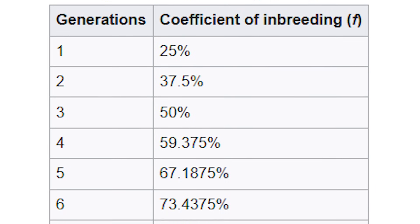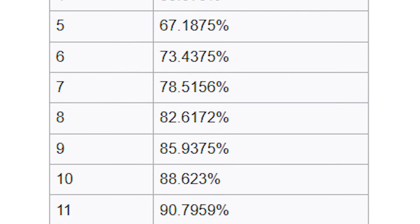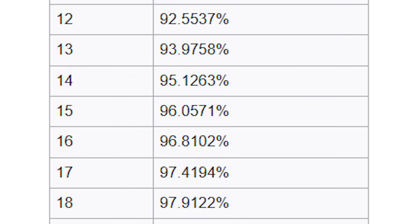As you can see, the more generations that practice inbreeding, the higher the coefficient gets, the more predictable the genetic outcomes become, and the more likely the new generations are going to have inherited disorders.